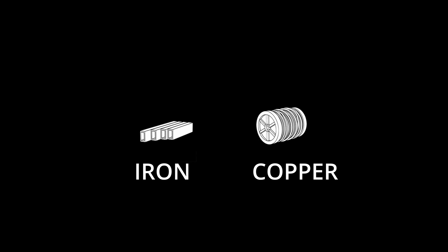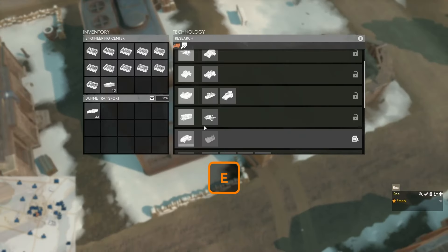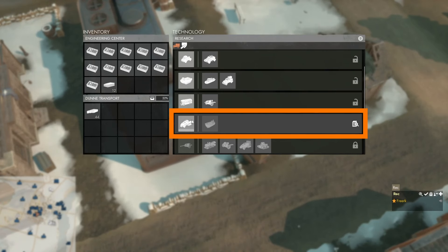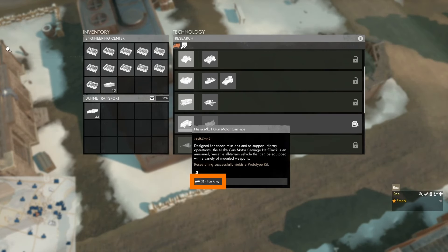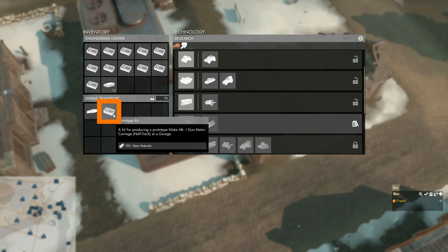The vehicle research is divided up into two parts. The first part of the vehicle tree can be researched by using iron alloy and the second part by using copper alloy. We grab the iron alloy by clicking on the iron alloy icon in the refinement panel from our personal refinement queue, then drive to the engineering center. We press E to open its menu and scroll to the current research — the Niska MK1 half track. We need 38 iron alloy to produce a prototype kit, so we left-click on the half track icon. We lose 38 iron alloy but gain a prototype kit.